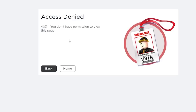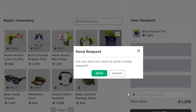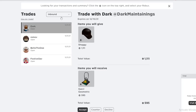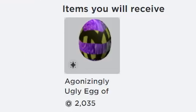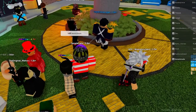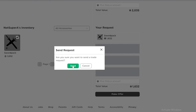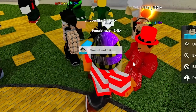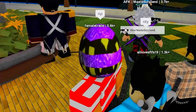After sending a bunch of trades out I still haven't gotten anything completed. One of my trades got countered — I got the shaggy for the agonizingly ugly egg inbound. Although the egg is worth less than the shaggy currently, it's projected, so I think I might take a risk on it. I'm at trade hangout just sending out to as many people as possible — that's basically what you have to do when you first start.